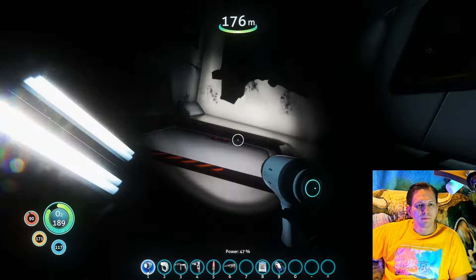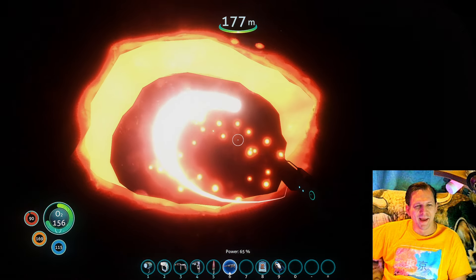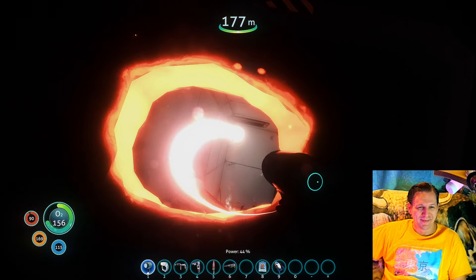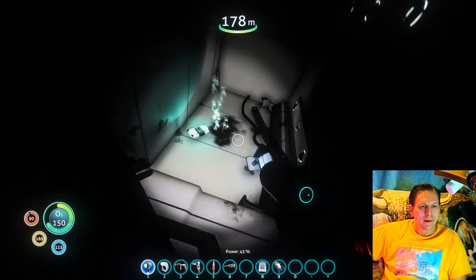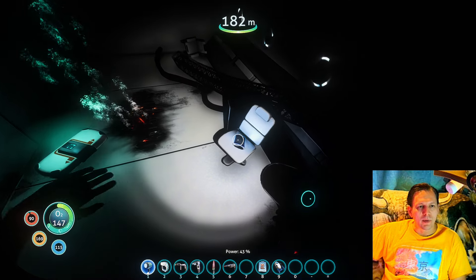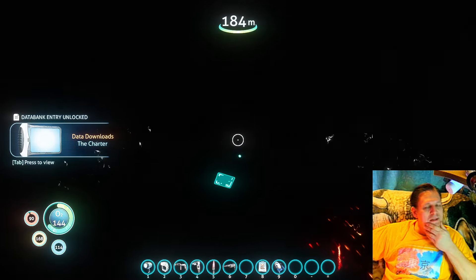Let's pull out the laser cutter. And thanks to that new mod that I added — bam! That is so cool. The improved laser cutter mod. We got some stuff over here. We got a PDA. We have a box. Cyclops sonar upgrade — I'll take it. So now we've completely knocked out this wreckage.